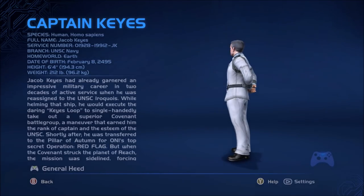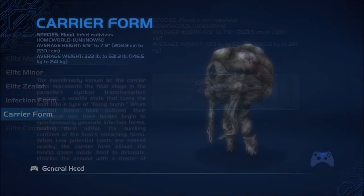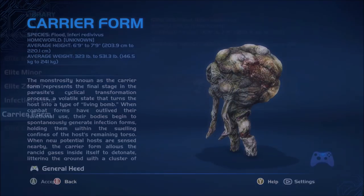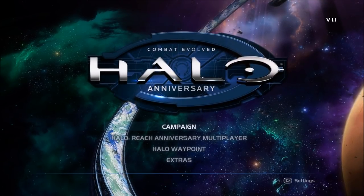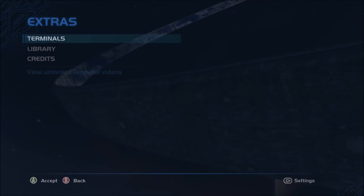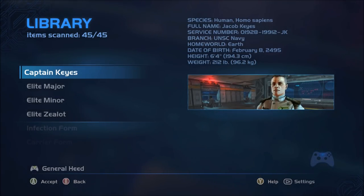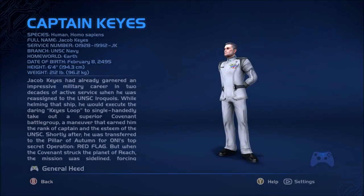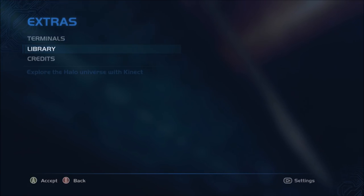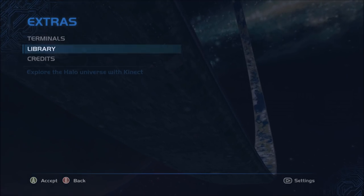On the main menu, if you go to the extras menu and then to library, you can see all the items and objects that you've scanned with your Kinect in the game. This only applies if you played on the 360 and had a Kinect. In the library, you can only view the 3D models in anniversary graphics, and even if you switch to classic mode first, it will automatically switch back to anniversary.